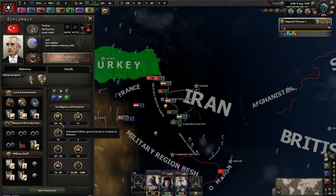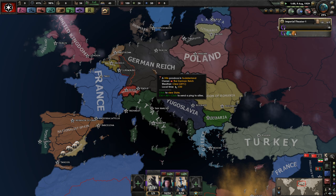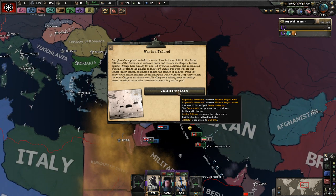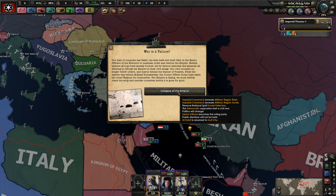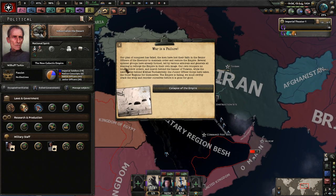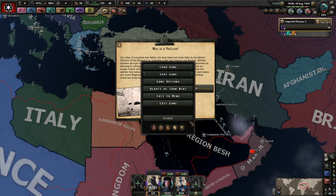The country has around 10 to 13 divisions — I'm at a comfortable 18. I feel like my 18 could definitely beat Turkey's 40 at this point. Wait — planet conquest has failed! The men have lost faith in senior officers of the Executor. The respective groups have already formed, led by various admirals and generals who want to restore the Empire their own way. Our troops no longer follow orders.